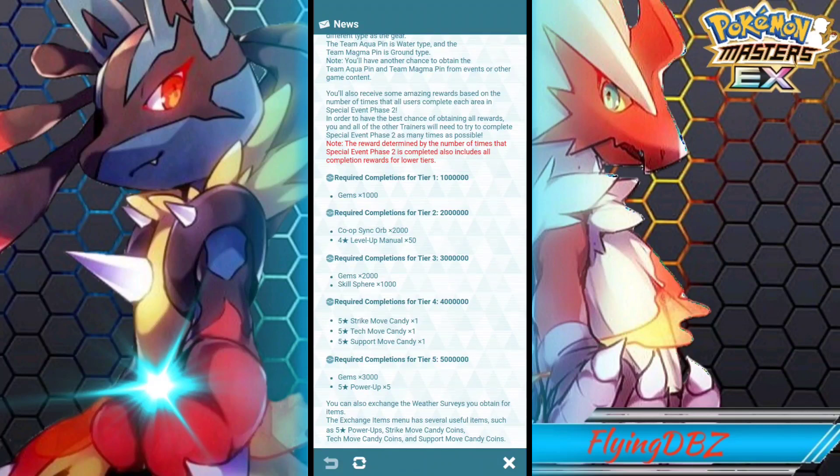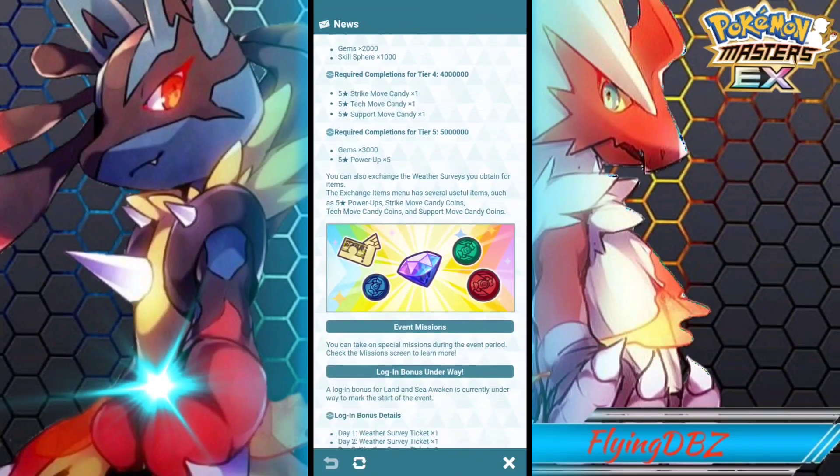It's a community event so we all have to work together to get the rewards — if only one person is doing the event, we're not going to make it. For 6000 gems it's worth it, and we also get the strike move candy, the tech move candy, and the support candy. So if you have a striker at 2 out of 5, you can get them to 3 out of 5 with the move candy, and that goes for techs and supports as well. We also get coins in the exchange shop for this event.